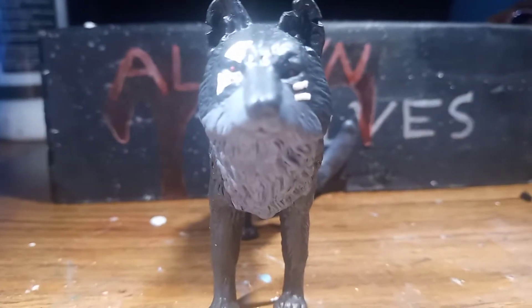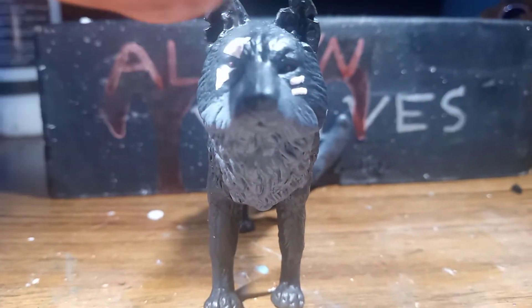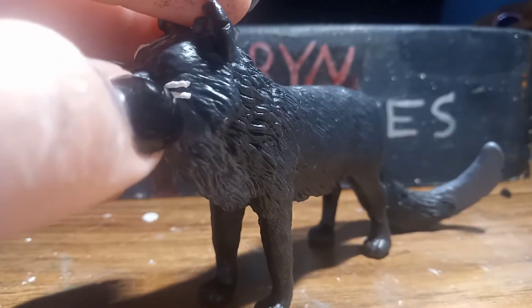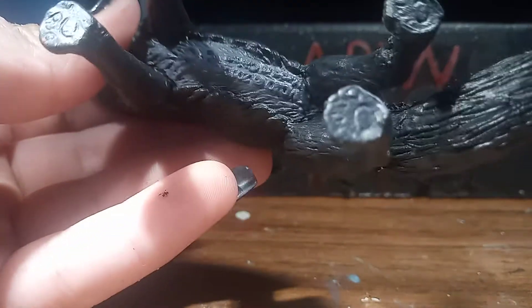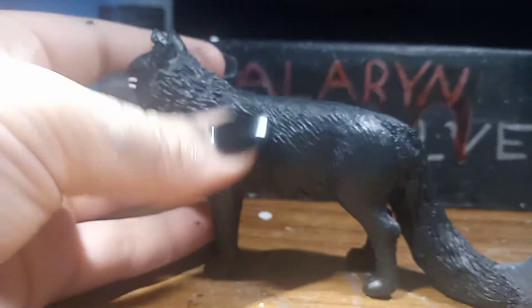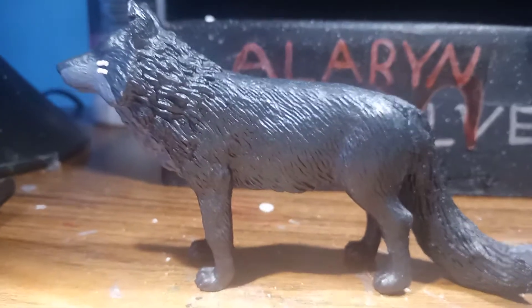He's got like a — I forgot what it's called — it's like a blade type thing on his tail, which is just an awesome idea. For his eyes I did red dots, and then I like the white marking there and there, and then it's gray for his underbelly and his face, and then the face coat is pretty much black.